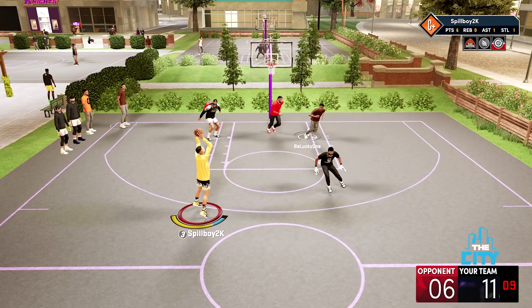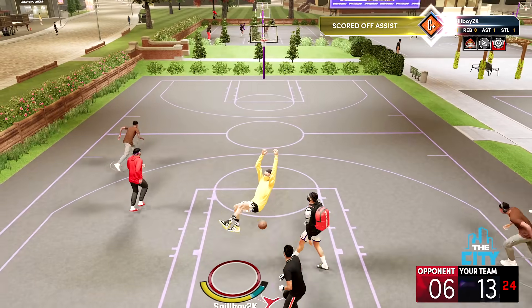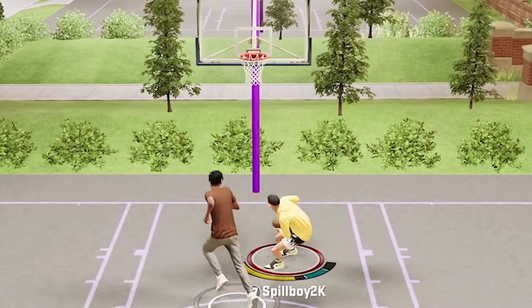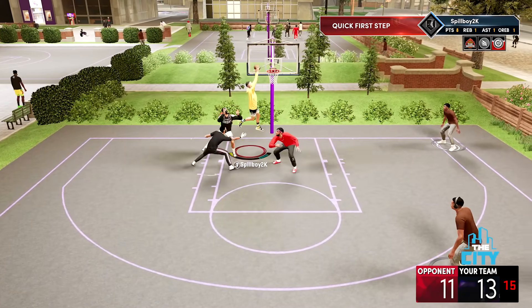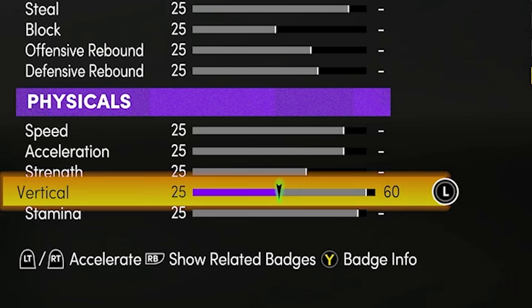Now when it comes to putting points into finishing, you need to focus on a few key breakpoints. Pretty much everyone is going for at least 80 driving dunk to unlock the ProContact dunk package, along with at least a 55 vertical. Raising your driving dunk will automatically raise your vertical, but before you complete your build, make sure you double check that you have the right vertical for these dunk packages.